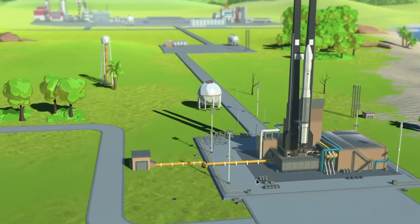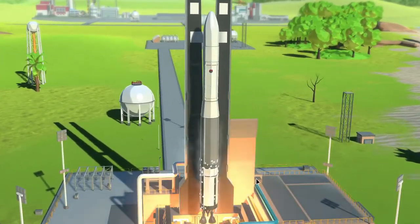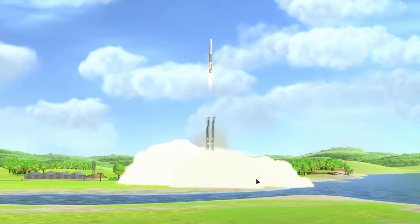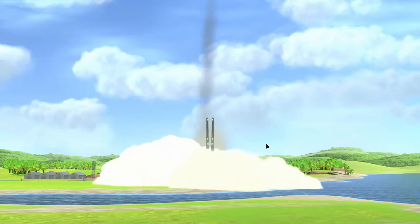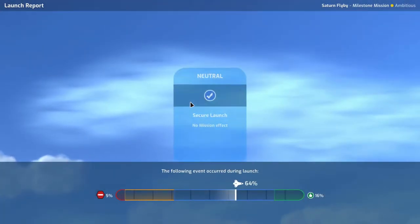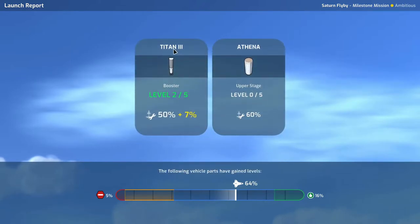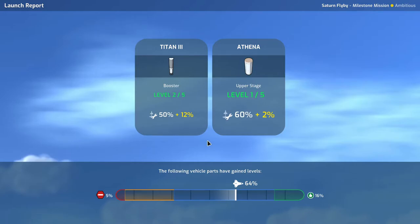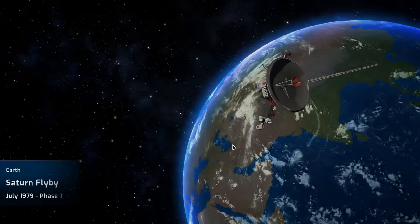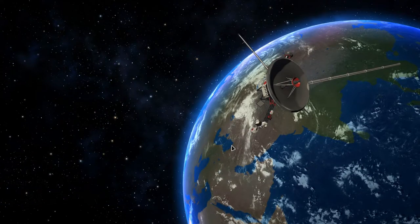Saturn flyby, let's go! Looking good, looking good. Oh yeah, that is a beautiful launch. Let's hope we don't get a negative effect — we don't. Secure launch, very nice! The Titan 3 gets a lot more reliable and the Athena gets a little more reliable. That was our first launch with the Titan 3.